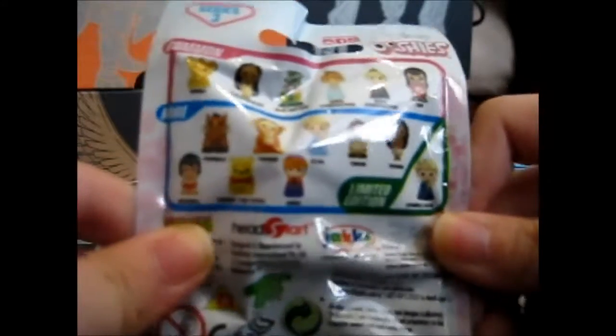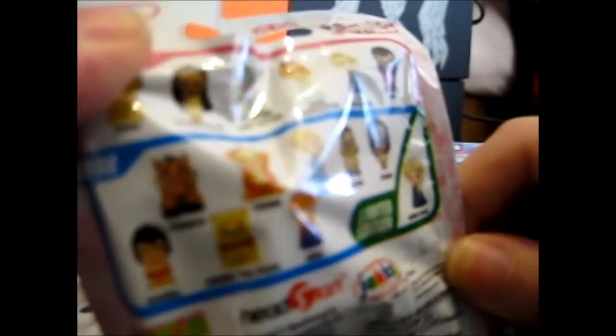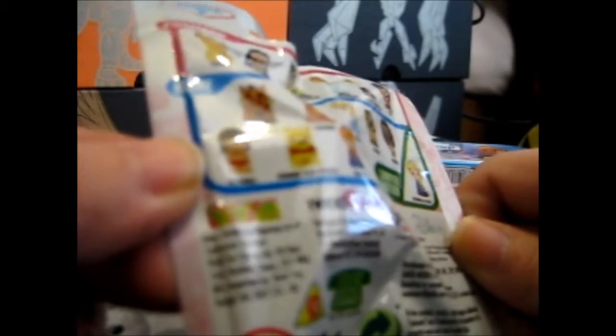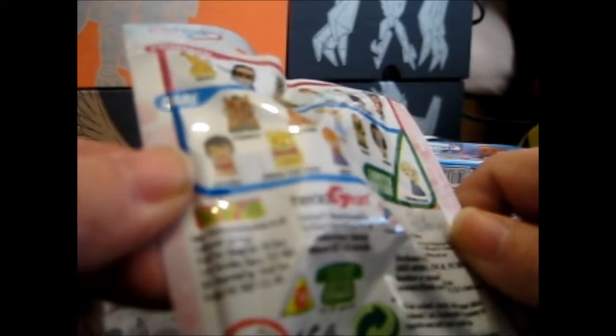And here we have a Series 2 of the Disney Squishies. You can get any of those. The commons are Simba, Pocahontas, Mad Hatter, Anna in Coronation Dress, Elsa in Coronation Dress, and Lilo. And the rares, which are quite a lot, are Pumbaa, Tigger, Elsa, Timon, Moana, Anna — however you wish to pronounce it — Winnie the Pooh, and Mowgli.